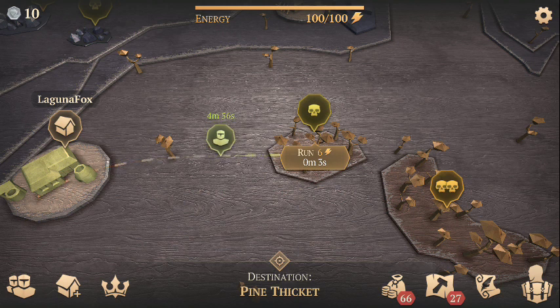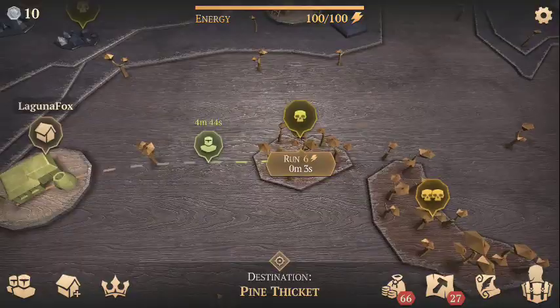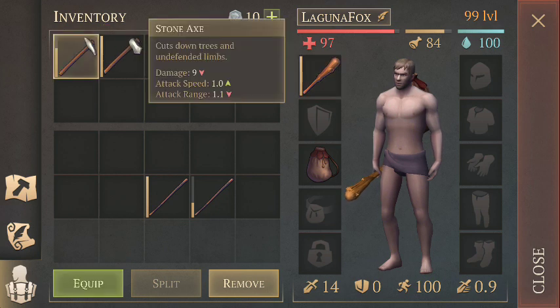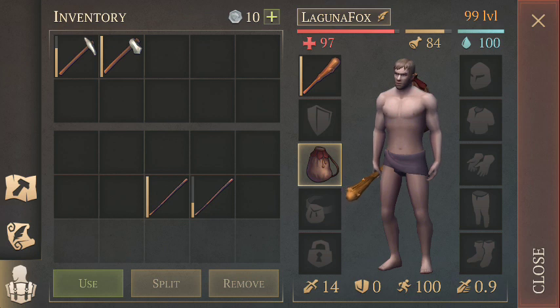The old strategy had to be altered somewhat, so I've decided to do a revised beginner's guide. You can see I'm heading to the tier one wood zone — the one-skull zone — and I'm bringing very little with me: a club, a stone pick, and a stone axe. I'm also bringing my leather pack, which is more for convenience than anything else.